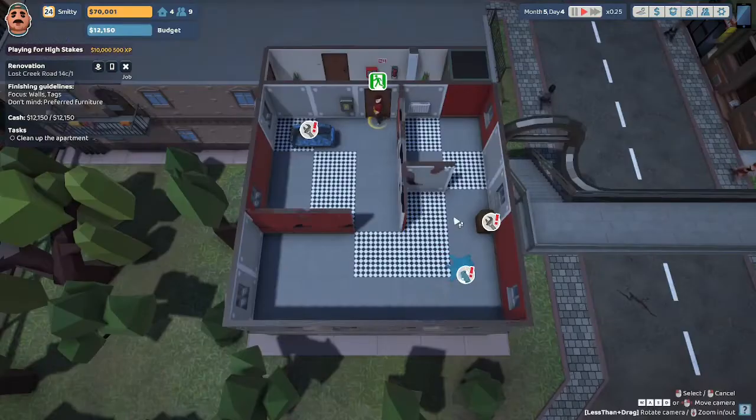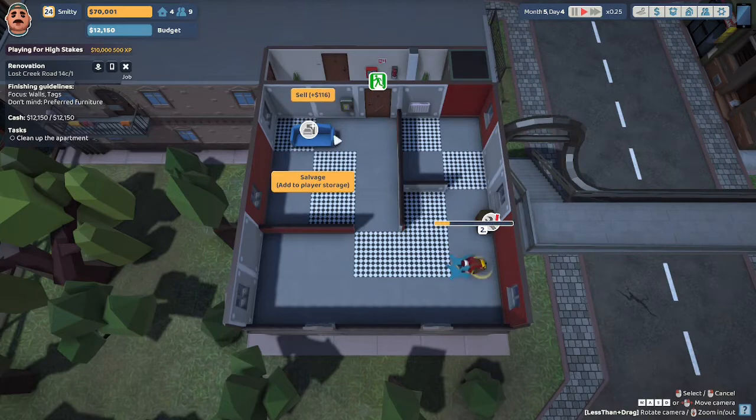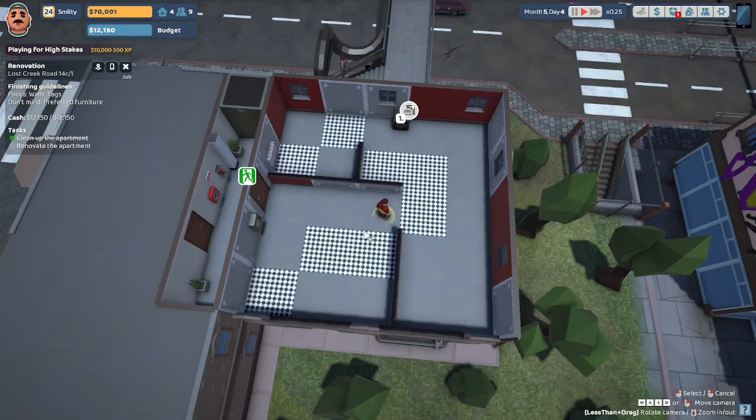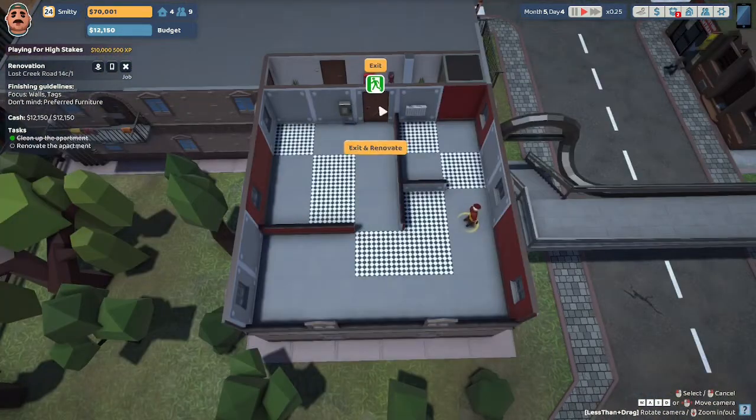Here we are at Lost Creek Road 14C. Let's begin cleaning. Uncle Steve is going to try to restore that couch, clean this puddle, and restore whatever else is here. He was able to restore that couch — I'm going to have him add it to player storage, along with this washing machine. This is a really interesting design; looks like they've got half walls in here — I don't know if that's intentional or a defect. That looks like about it — why don't you exit, Uncle Steve.